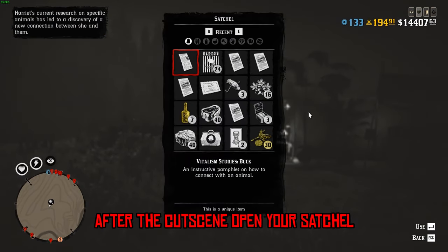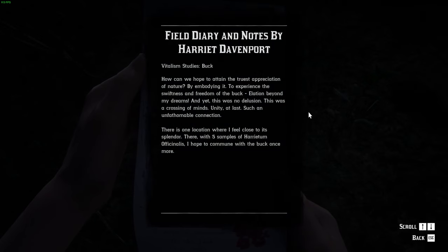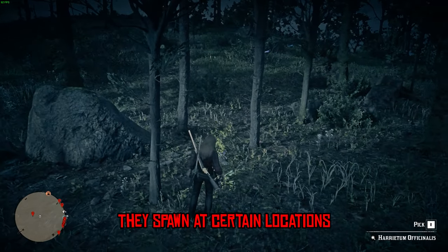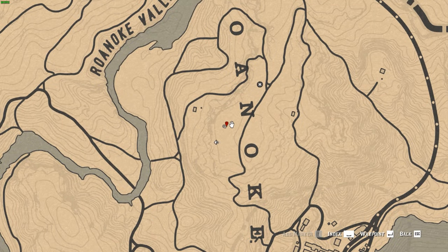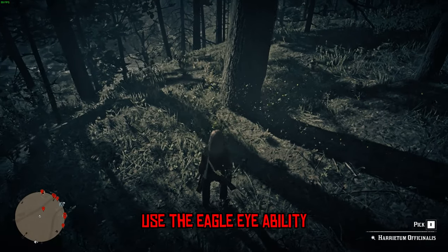After the cutscene, open your satchel and read the letter Harriet gave you. You need to find five of the Harriet Amoficionalis plants — they spawn at certain locations. I will show you five of them now.